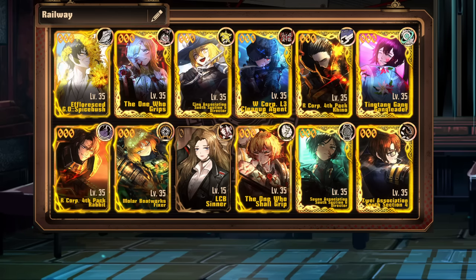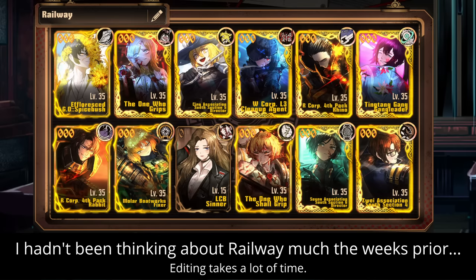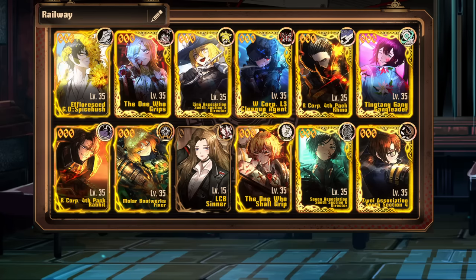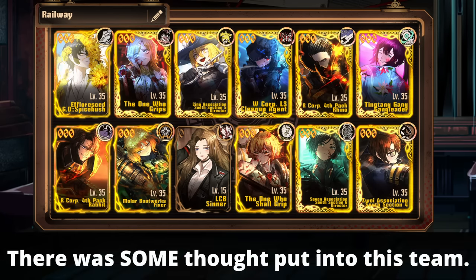Not only is this team not quite optimal, but I also threw it together like six minutes before going into railway because it came out on the same day I posted my video buffing the worst IDs, so I was exhausted from editing, and frankly, I hadn't been thinking about the railway. But let me explain why each ID is on this team, and what made me go with it as a whole.